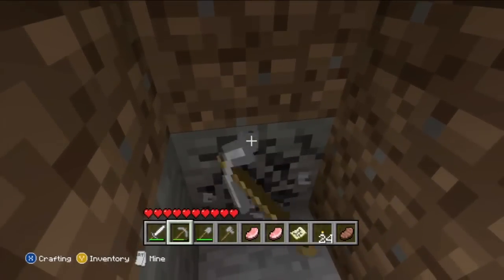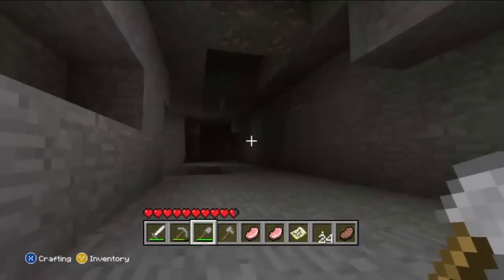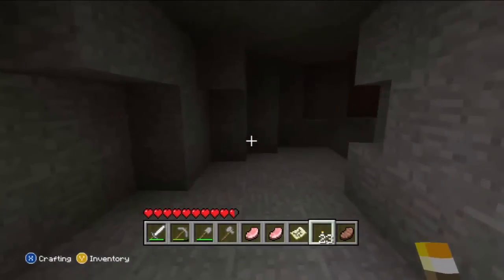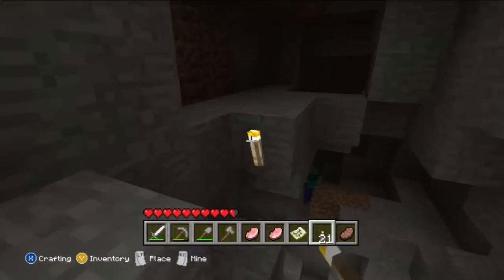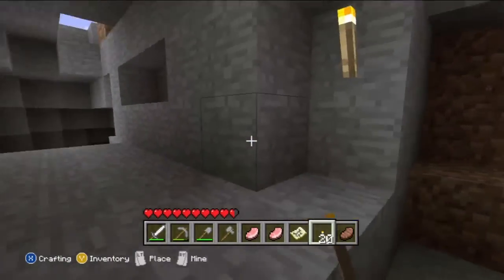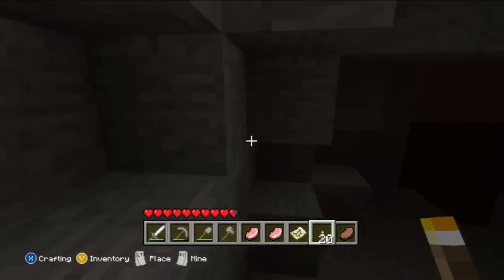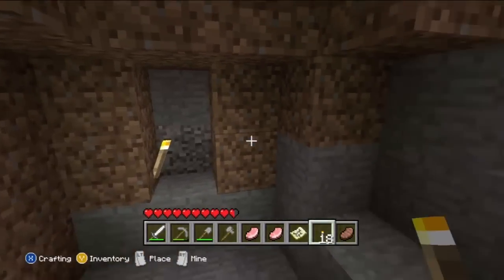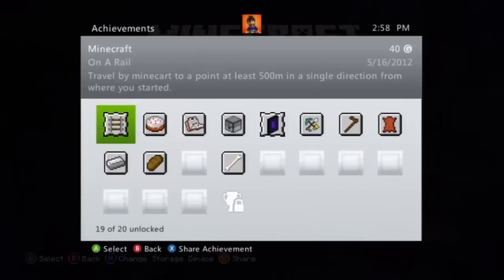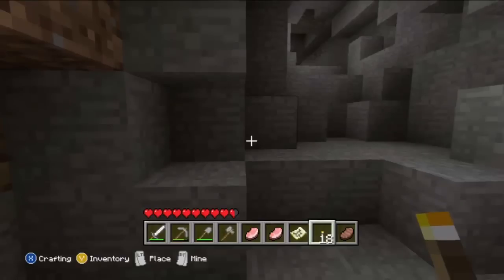I was actually achievement hunting, trying to get the cake achievement, and couldn't get it because there was no sugarcane. I had to go to another world and start over. And the eggs in this version of the game are so rare — chickens just don't drop eggs as often. It was really frustrating walking around trying to get eggs. But I did get them and got the achievement — 'The Lie' — I made cake!